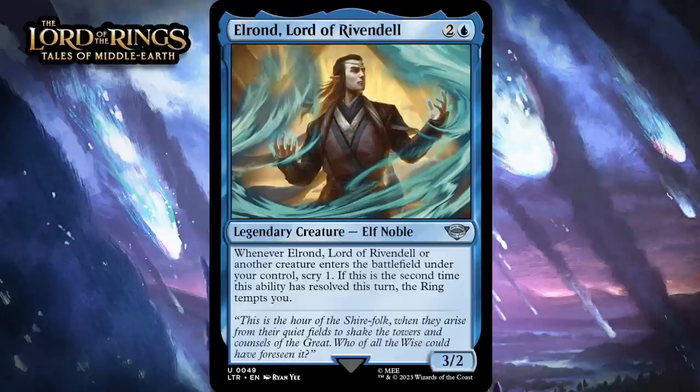Next up, it's Elrond, Lord of Rivendell, which for two generic and a blue is a 3-2 legendary elf noble at uncommon. When Elrond or another creature enters the battlefield under your control, scry one. If this is the second time this ability has resolved this turn, the ring tempts you. A 3-mana 3-2 that scrys one when it enters isn't terrible, and adding scry one to all of your creatures is a pretty nice deal. Triggering it more than once in a turn isn't impossible, so you can expect that if he sticks around the ring will tempt you at least once. All of that seems like a lot of value to have on a 3-mana card. I'm giving him a B-.